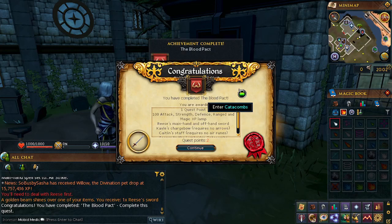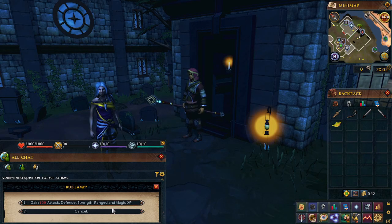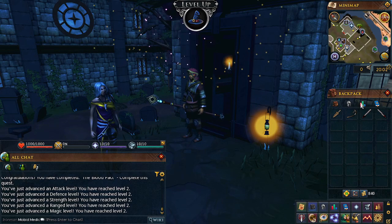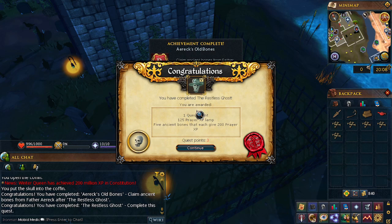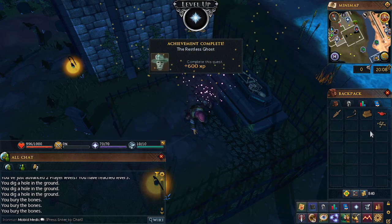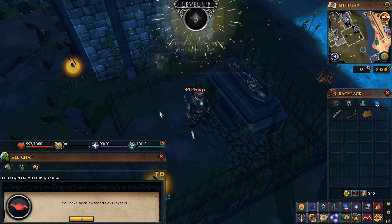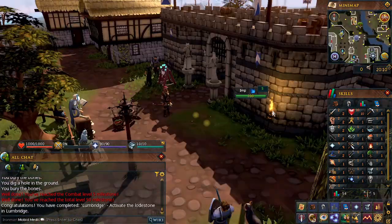Hey, in the blood pack, first quest done. I think that gets us like two in all the combat skills there. Look at that, we got base twos, baby. We got to get this guy's head back and we can say goodbye to the Restless Ghost. We got all these bones and a prayer XP lamp. What's that get us? We got nine prayer. Look at that. Hello, Lumbridge.